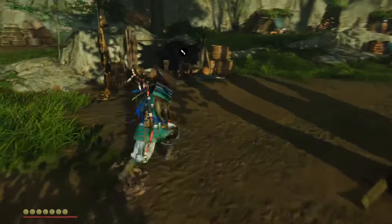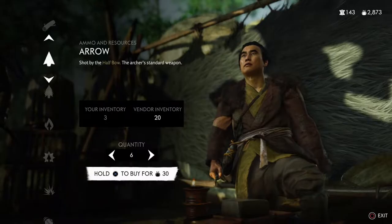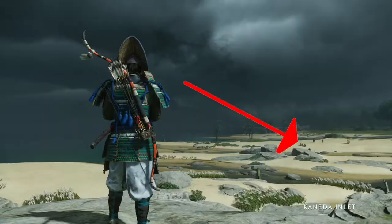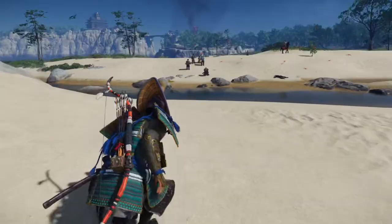Fast travel to the fox den and make sure you're fully stocked on arrows — while it's not required, they can make things go a bit faster. Once back at the fox den via fast travel, you can see on this beach area that something is happening. One of two events will randomly spawn there: either a group of Mongols with a peasant hostage, or two Mongols fighting a bear.